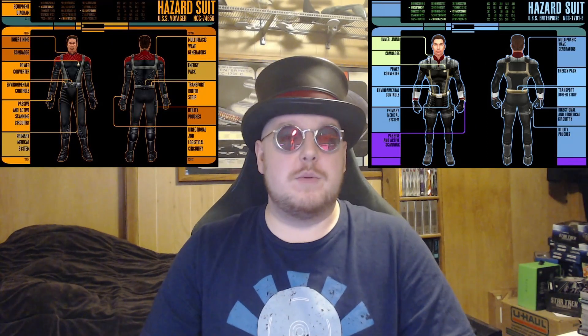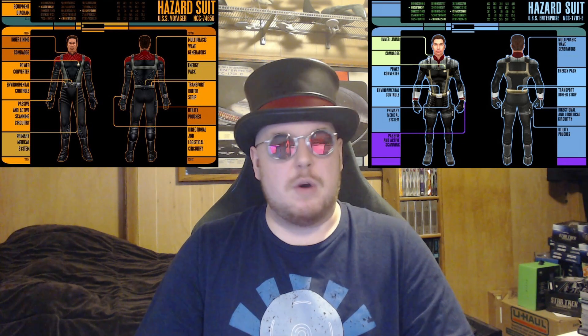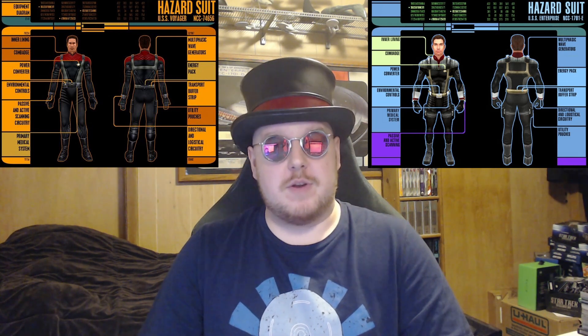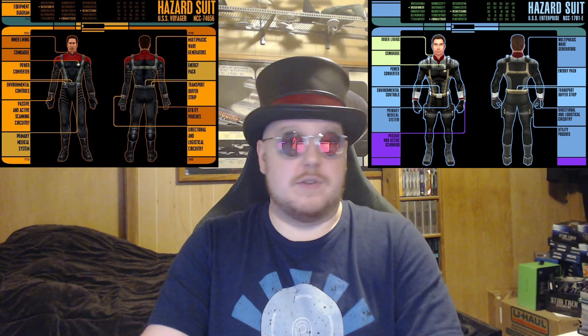The first one is from the Star Trek Elite Force games, both the first and second one — and heads up, a lot of these are from the Elite Force games. Number one is the Hazard Suit. The Hazard Suit was a special uniform designed for members of the Hazard team, which were like an elite away team on the USS Voyager. It was yet another one of those things that Voyager had to design in order to survive in the Delta Quadrant.